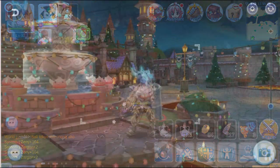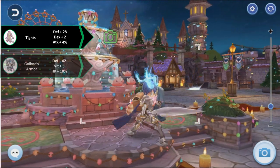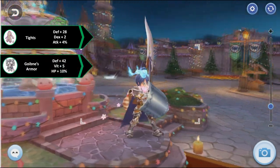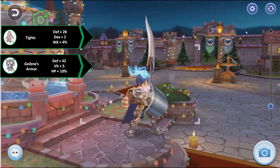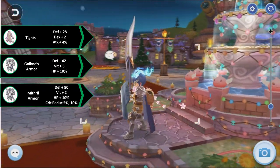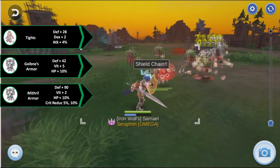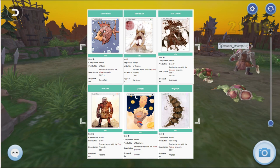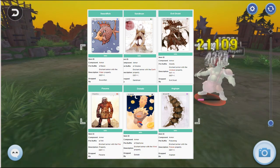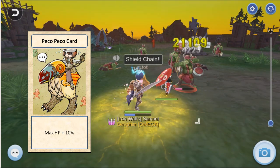Moving on to armors: Tights is a cheap alternative armor that increases attack during early game. Gobain's Armor is generally the go-to armor for Paladins — you can never go wrong with it and its set effect. Legion Armor paired with Sacred Mission is one of the best armors in the game but comes with a hefty price tag. Use elemental reduction cards for armors — as a tank you will need them more than any other class. Pecopeco card is an alternative but not as good as elemental cards for tanking.